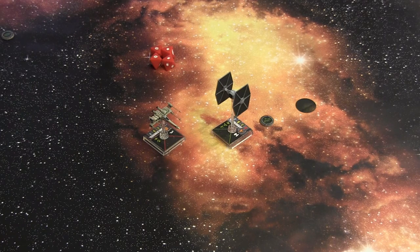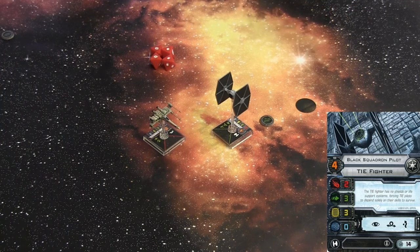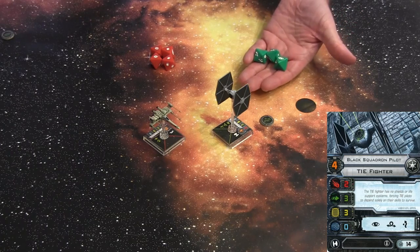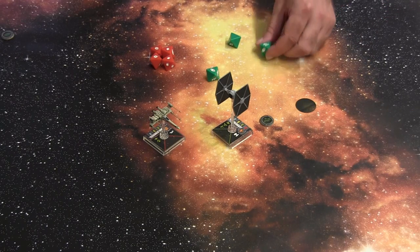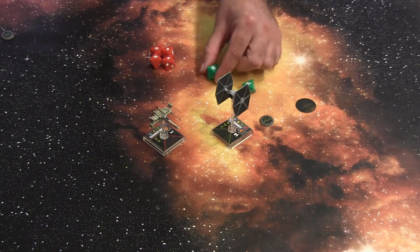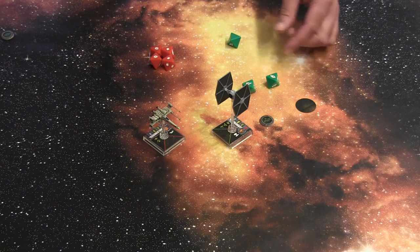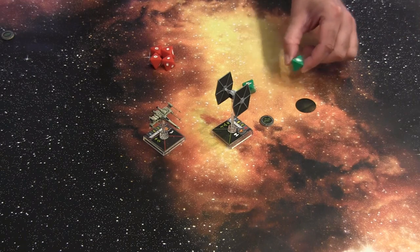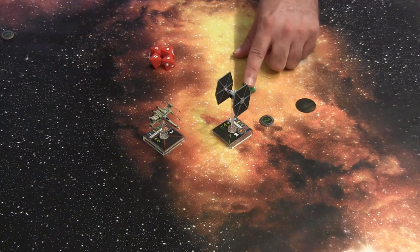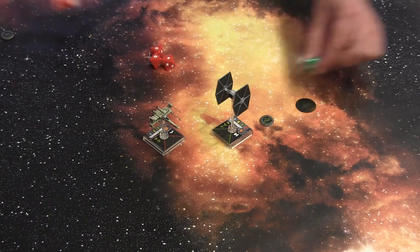Now the TIE Fighter has to defend itself. It has an agility — the green number — of three, so I get to roll three defense dice. That's one evade result — good. A focus, which would have been useful if I had a focus token, which I don't. And one blank. The evade result removes one hit, and you remove hits before crits.